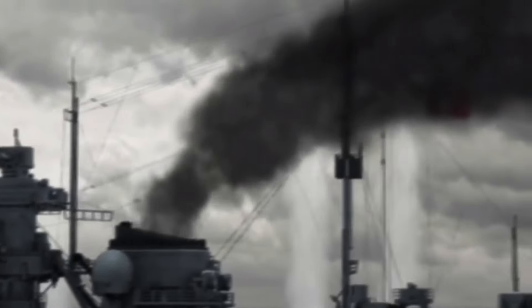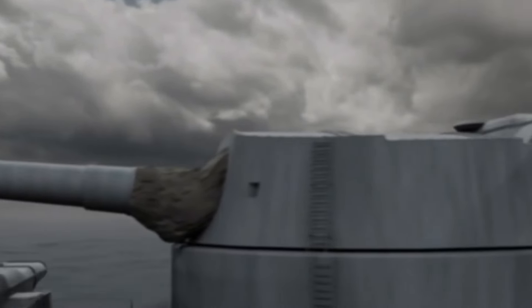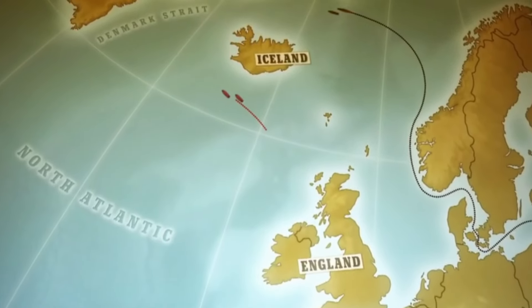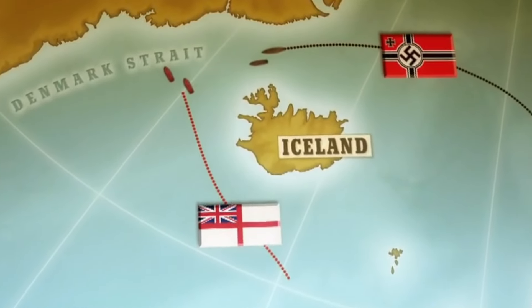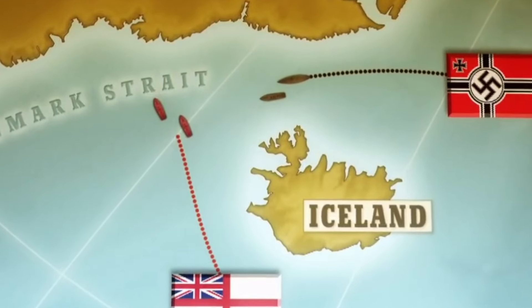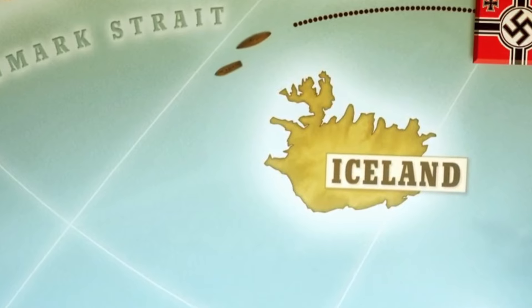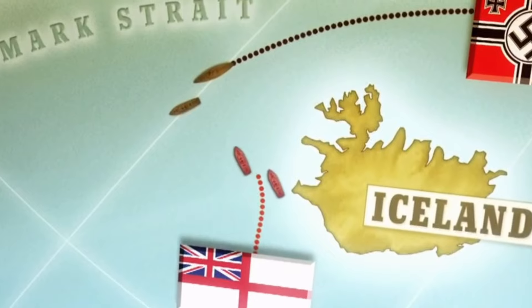Prince Eugen was a heavy cruiser and was never meant to go head-to-head with capital ships. She was more of a hit-and-run tactic ship or a shadower, perfect for commerce raiding. As the Bismarck and Prince Eugen headed to the Denmark Strait, a Swedish force spotted them and reported them to their superiors. The two German ships sailed north through the Denmark Strait between Iceland and Greenland, being shadowed by cruisers HMS Suffolk and Norfolk. The Hood and Prince of Wales sailed west from Scapa Flow to head off the German sea raiders.